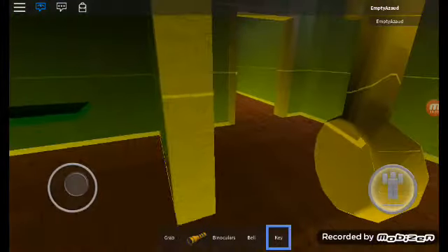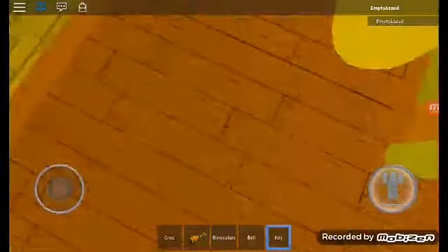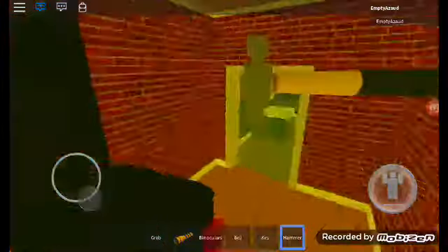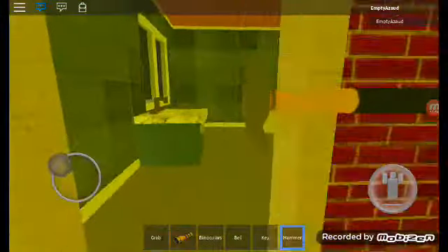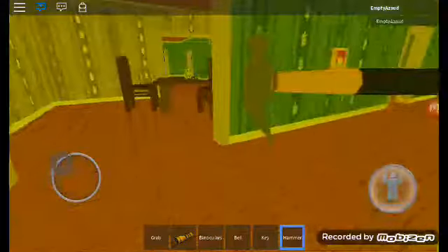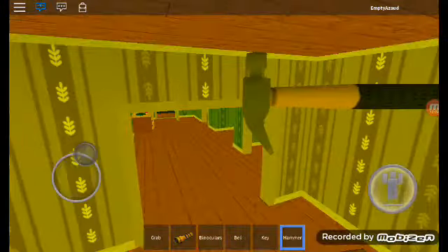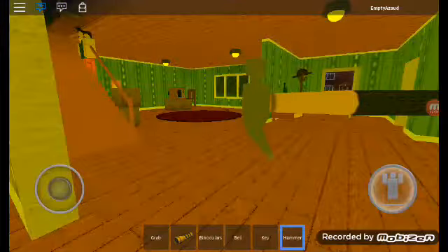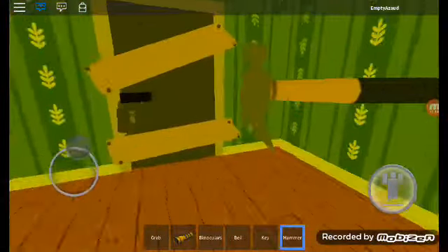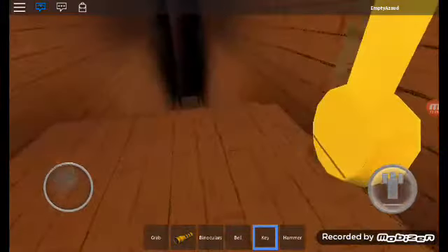Key! Now all I need to do is get that hammer. Yes, there it is. Okay, now we're all set to get into the basement. I just need to hope the neighbor stays glitched — because if he does, we're all good. Quickly with the hammer — undo the boards, undo the boards. Get the key. I'm in! We're in the basement.